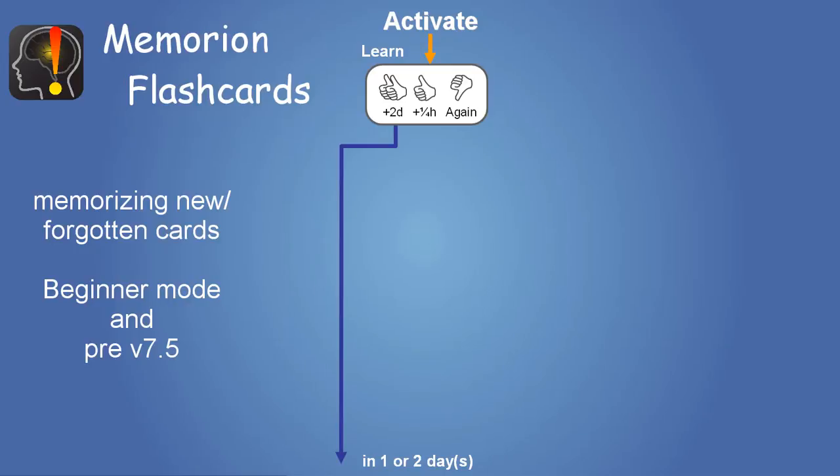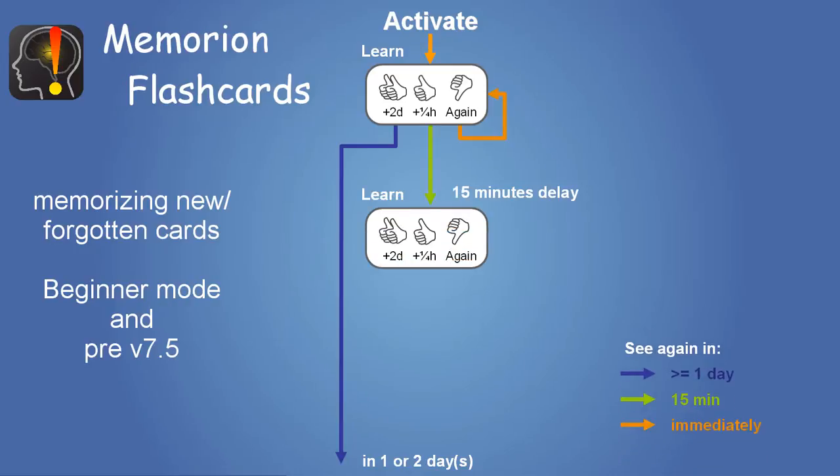If you didn't know the answer, the card will stay in the current cards to study, going along the yellow path. Thirdly, if you kind of knew the answer but only in short term, you will follow the green path. In that case, you will be asked at least 15 minutes later with the same choices available.